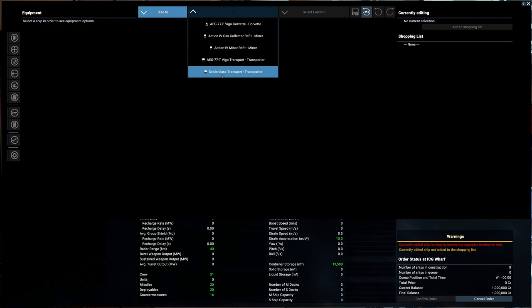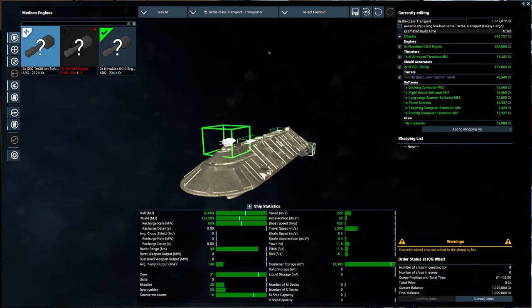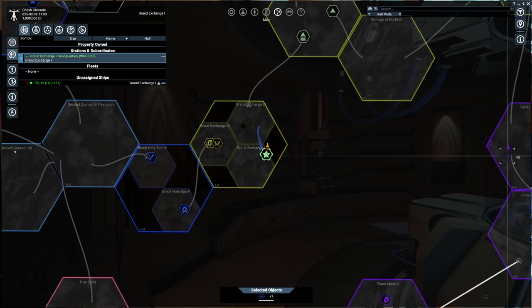What I like to do instead is buy City-class transports and set them up to trade hull parts. When you start, a lot of shipyards and stations run out of supplies very quickly because the game just started — all factions are trying to expand into their territories, building up fleets, miners, and traders. You need to get your hands on those resources as quickly as possible, so go with the heavy cargo build. It costs 1.5 million but we only have a million, so missions come first.